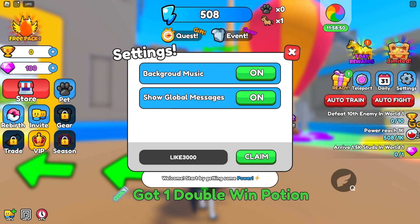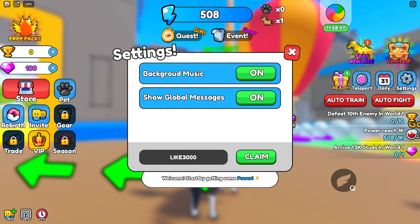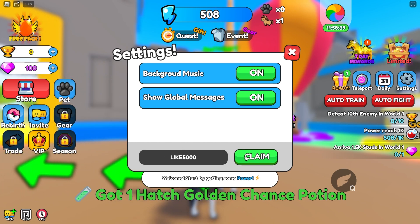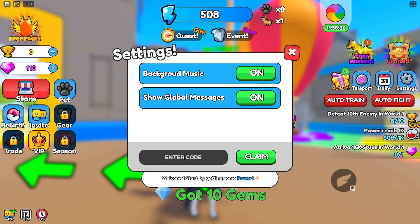Make sure to subscribe for this next code, which actually gives you a free hatch golden gems potion, so let's check it out. And the next code is '5000', which gives us 10 gems — 10 gems, absolutely amazing.